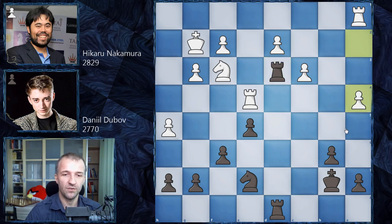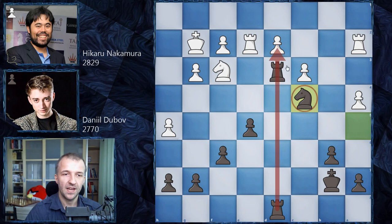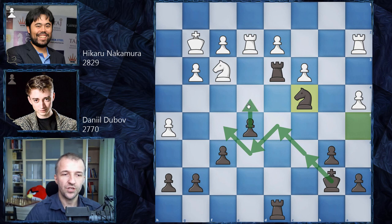We have rook on e4 by Hikaru Nakamura, preparing d4. The knight was defending d4, so something has to be done. Daniel Dubov jumped immediately to d3, blocking this poor pawn on d2 again — he tries to be as annoying as possible. We have a4 by Hikaru Nakamura and now knight on c6, preventing any a5 move but also preparing the knight to attack the pawn on d2. We have rook on e2, preparing to defend that. Knight on a5 as planned, rook on a2, and now knight on c4 — for now black attacks the pawn three times, but the pawn is also defended three times, and this is in favor of black.